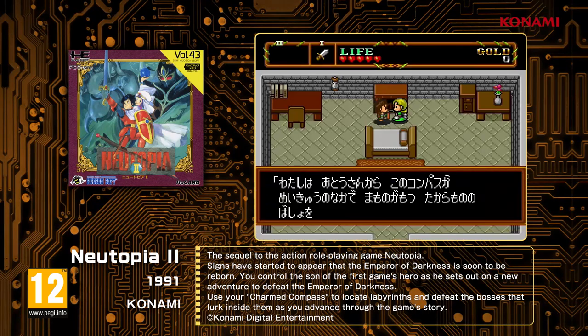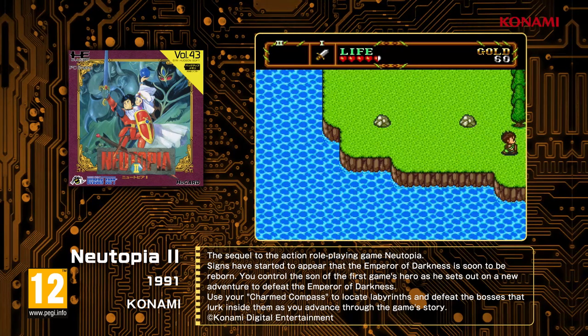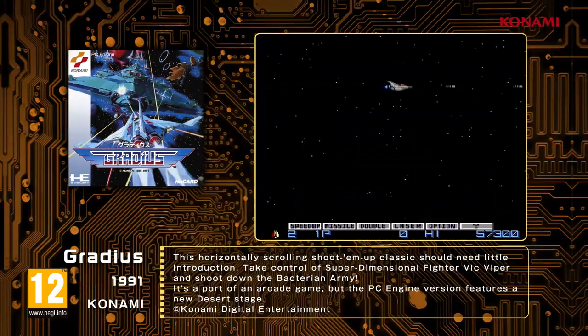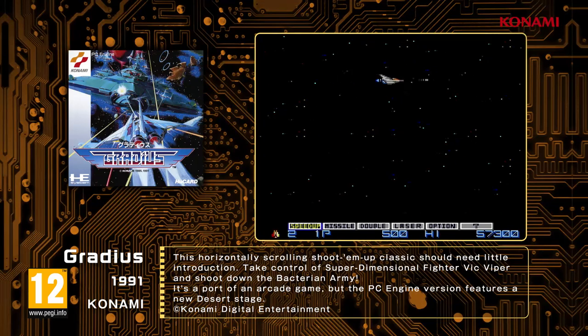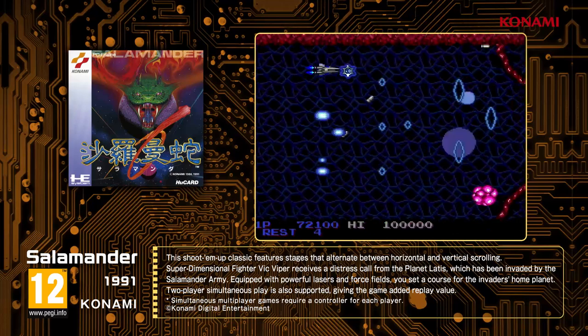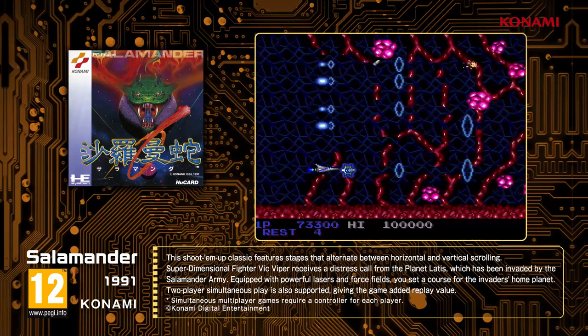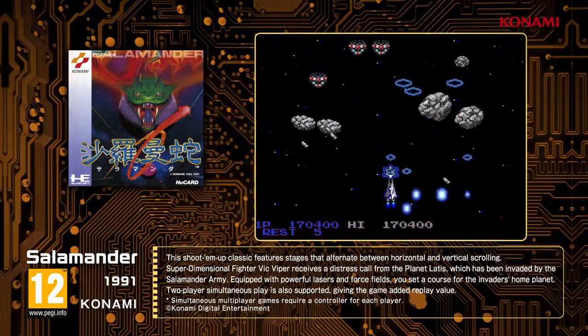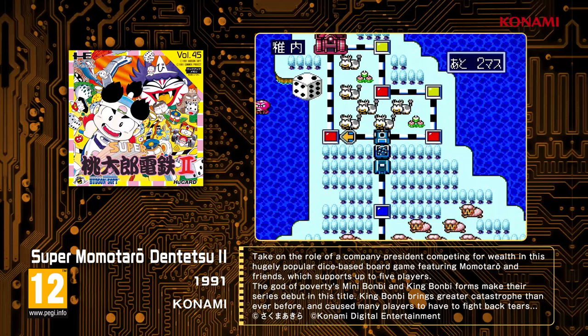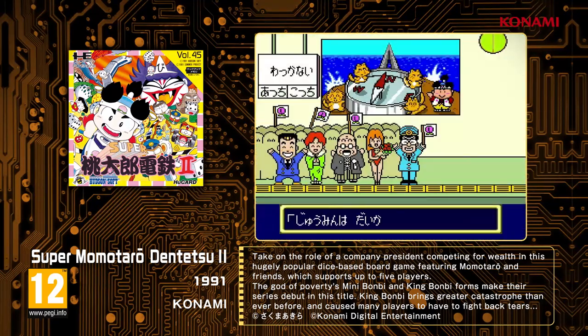Newtopia 2, the Japanese version of the action RPG Newtopia 2. Gradius, an unspeakable masterpiece of a side-scrolling shoot-'em-up. Salamander, this shoot-'em-up classic features stages that alternate between horizontal and vertical scrolling. Super Momotaro Dentetsu 2, a blockbuster dice-based board game where you become a company president competing for wealth.